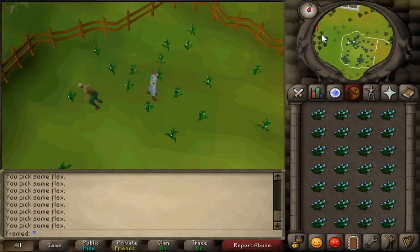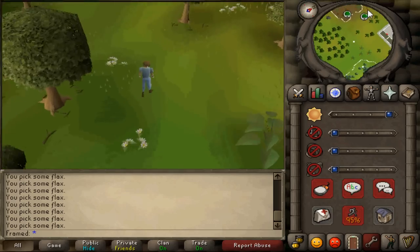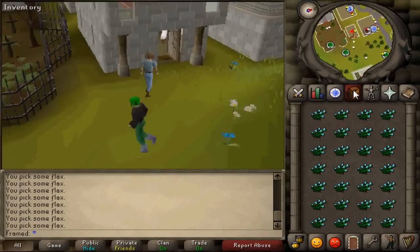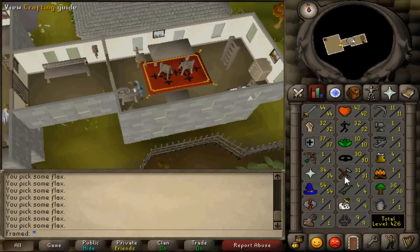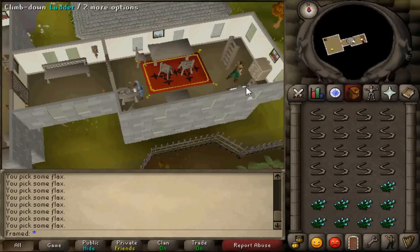Then head into this building to string the bows. You get 15 XP per bow string, so it comes to a total of 420 XP per inventory. Each trip took me roughly 2 minutes and 30 seconds.